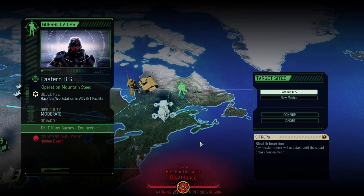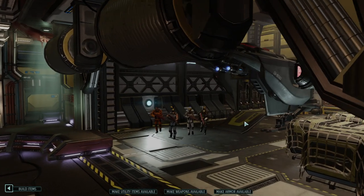Hello and welcome back to another episode of XCOM 2. My name is Saiken and today we're continuing our Rookie Balboa run. The Eye of the Tiger is calling as we're trying to beat legendary Iron Man with only rookies. Rookies only it is. Hacking a workstation in Operation Mountain Steed looks like a more than moderately difficult task, but we get Tiffany Barnes for it — an engineer — and we can definitely use some engineer power now.